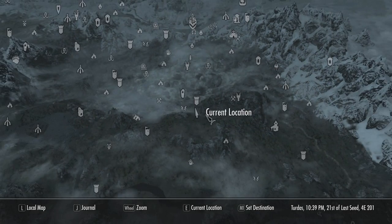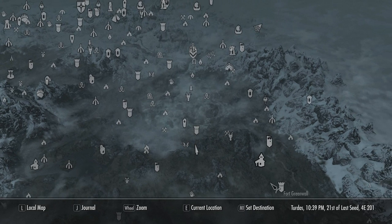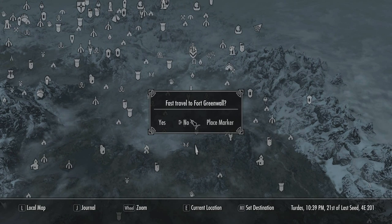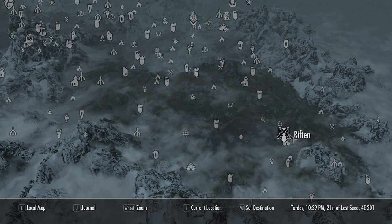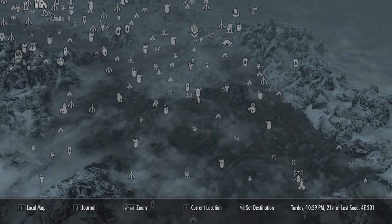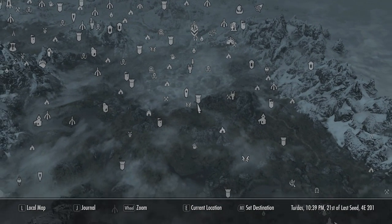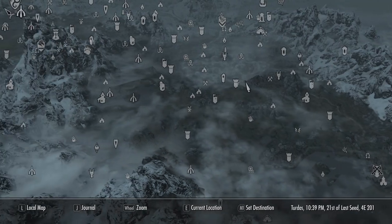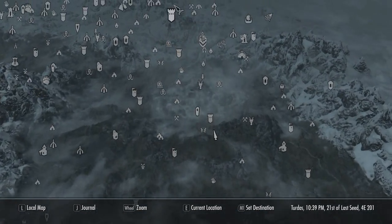All right everybody, as you can see, we are currently right next to Clear Spring Tarn. If you don't know where this is, it's quite close to Riften — so if you have Riften unlocked, you can basically just run here. You can also take the stables from Whiterun to Riften and then run here. It's quite easy to get to.